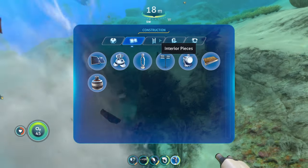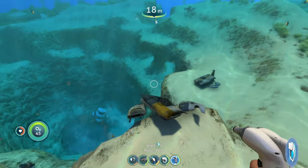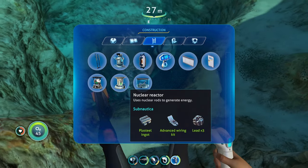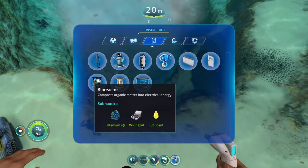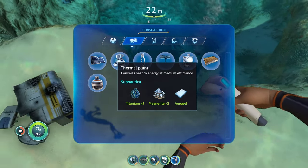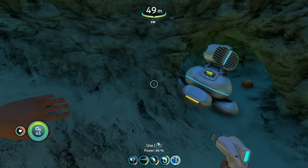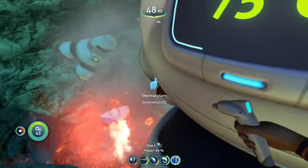You can essentially use thermal plants as a replacement for your nuclear reactor, and they're always generating energy without ever needing to be recharged. Thermal plants are also not super expensive — the nuclear reactor is pretty hefty requiring a steel ingot, advanced wiring kit, and lead. The thermal plant is a middle ground, needing gel sacks, magnetite, and titanium. Placing multiple thermal plants on one heat geyser doesn't reduce the output of the others, so they all generate the same amount of energy constantly.